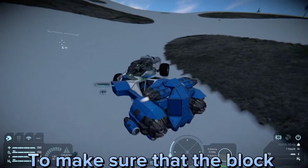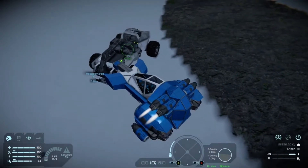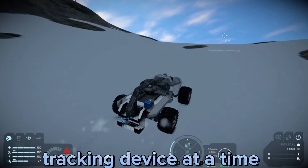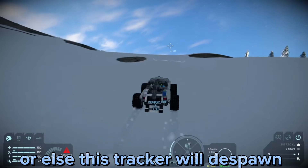To make sure that the block doesn't despawn, make sure you attach a battery to it. Now you can only have one tracking device at a time. Make sure you don't get in another respawn pod, or else this tracker will despawn.